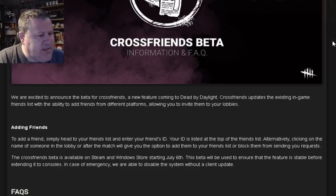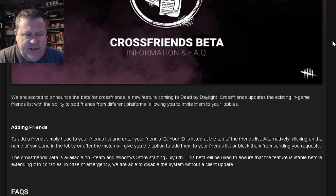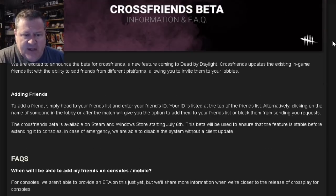Adding friends: to add a friend, simply head to your friends list and enter your friend's ID. Your ID is listed at the top of the friends list. Alternatively, clicking on the name of someone in the lobby or after the match will give you the option to add them to your friends list or block them from sending you requests.